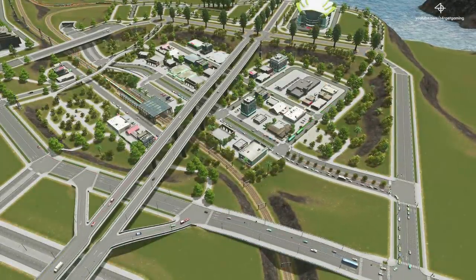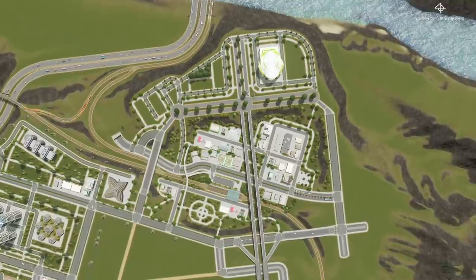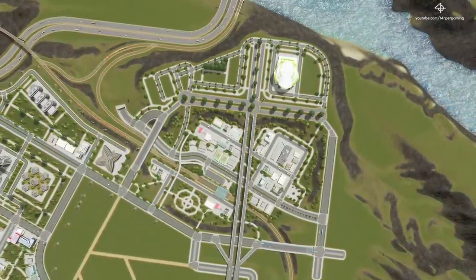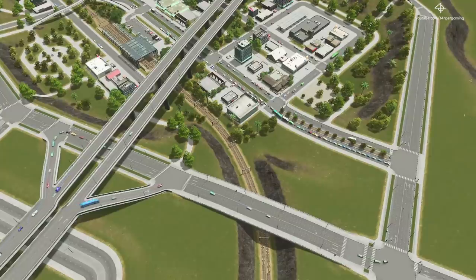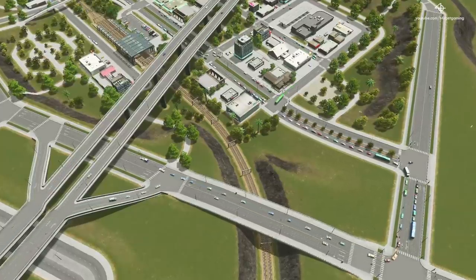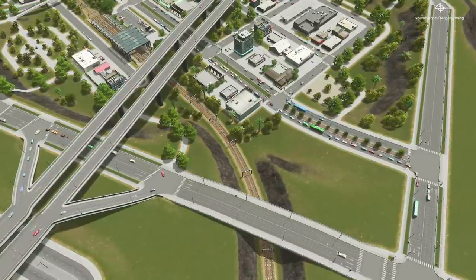Alright guys, so I've just finished up decorating the entire commercial area and here's a couple of shots of the final result. The avenue that provides access to the train station is getting quite a bit of traffic, and that's because a lot of trains arrive at the station and a lot of people come into the city — these are all cars that want to get onto the highway to go to other parts of the city. Usually this would be a red flag, but because I'm not adding any more development in this commercial area, it's not going to get any worse, so I'm not really concerned about it.